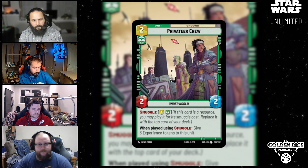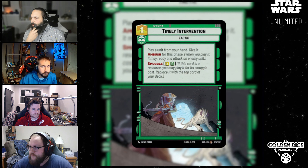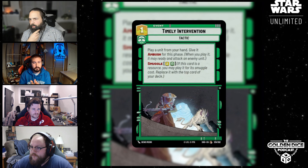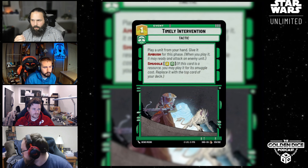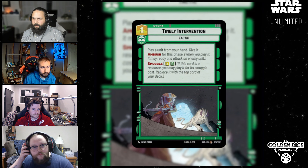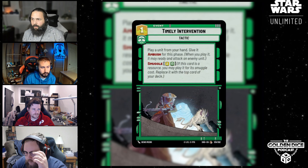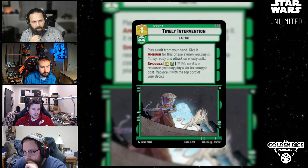All right, the next one I got is Timely Intervention. It's a tactic — a one-cost event with one aspect Command. It says: play a unit from your hand, give it Ambush for this phase. Or you can Smuggle it for two Command.